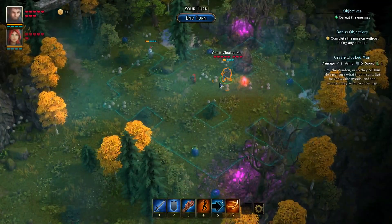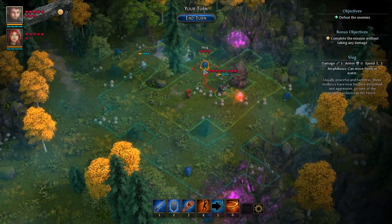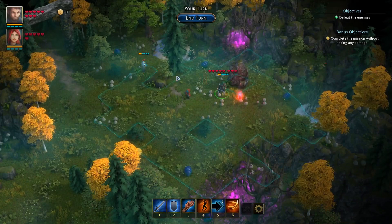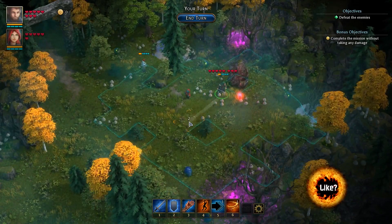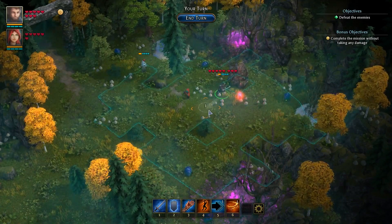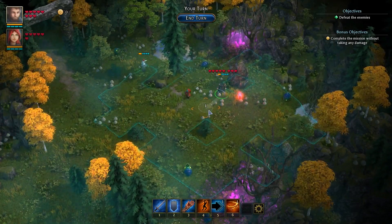Now you might ask: how am I supposed to do this? I have three different slugs that can attack the acolyte — how can I protect him from damage if I can only kill two? I can kill one with my green cold man and one with the acolyte, but I cannot kill anyone with the scout. The answer is the Guard ability. What Guard does is it will kill an enemy if he comes close, but it will also protect you from damage because slugs deal too low damage. So if you have Guard active, you will not get hurt at all.